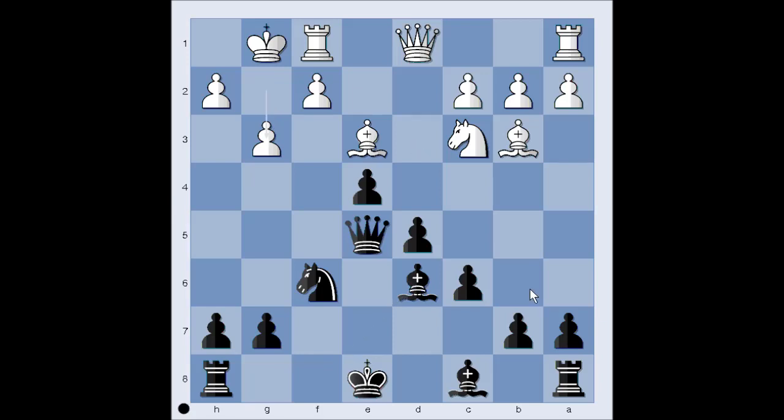G3, developing with a tempo, attacking the queen. Queen to d2, and now black is not castling — there is no need to castle. Bishop to f3, planning to bring the queen to h3 and then to g2, checkmate. White has a very difficult position.